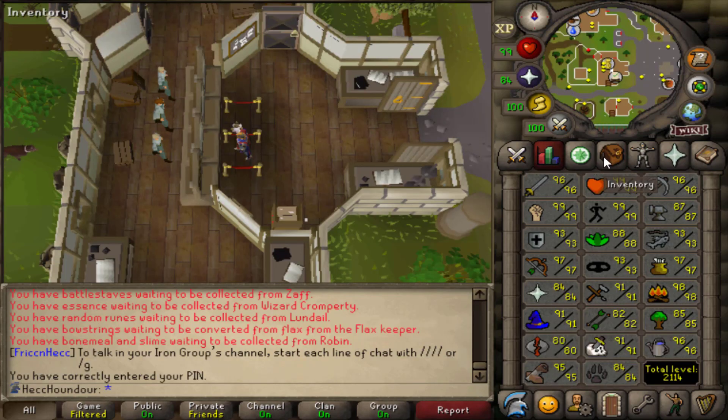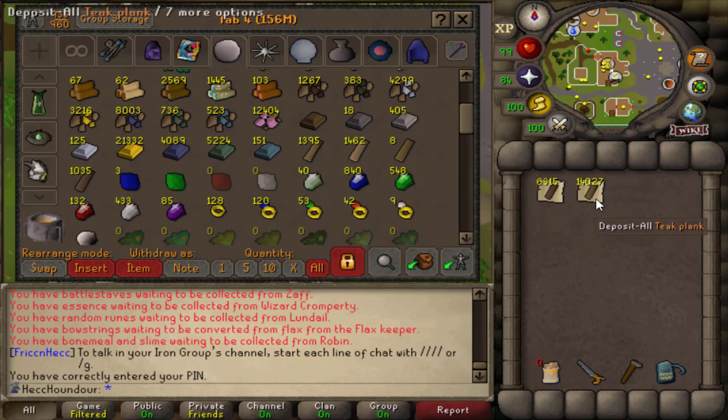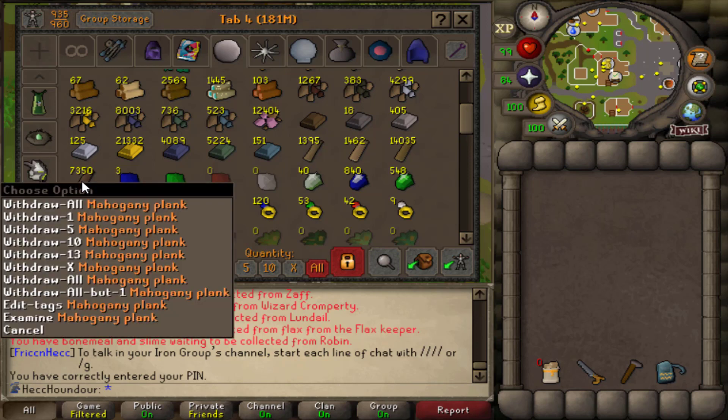I'm almost to 96k and I just ran out of teak planks. I just have 8 left, so I asked Mudkip for more. He has a ton of planks. I still have some mahogany, and I think that's what I'm gonna start on next to make the grind a little bit faster. The teak and mahogany planks combined — all of this is way more than enough to get me to 99 construction. I'm gonna have to get used to holding down 4 instead of 3 doing mahogany planks, but at least it'll get me a lot faster XP.